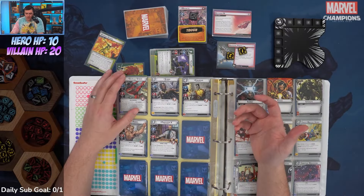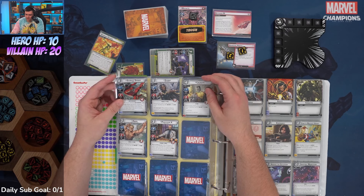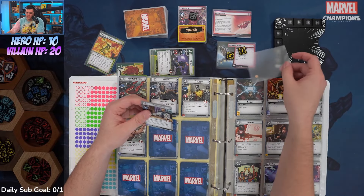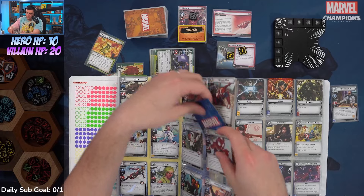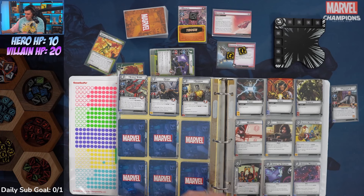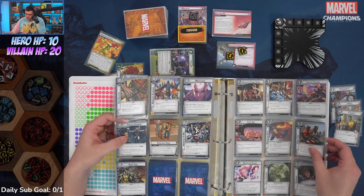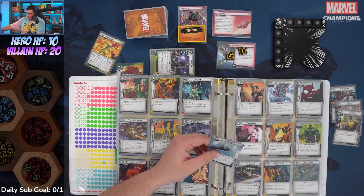We'll probably run a heavy ally swarm so we don't soak too many three-attacks. Let's go with Professor X — if we can get him onto the table, we get through one stage of the side scheme. We'll add Angel and Colossus as allies. We also have access to Cerebro's Full Potential right away since we control a psionic character, so let's grab Cerebro.